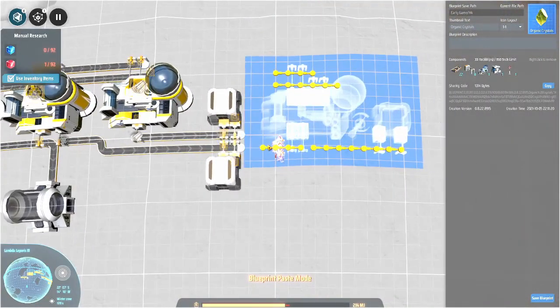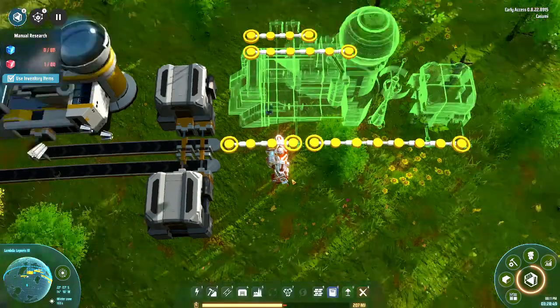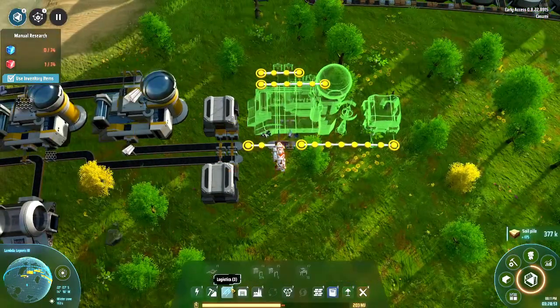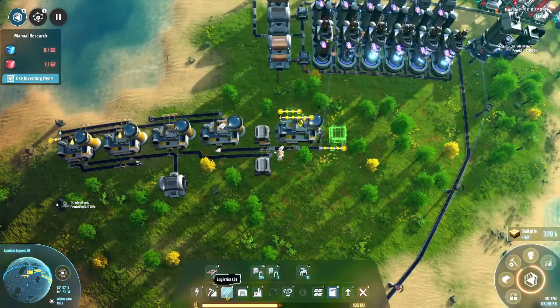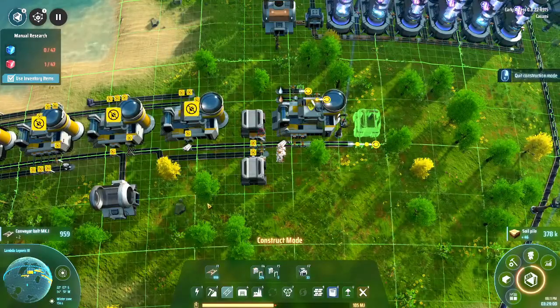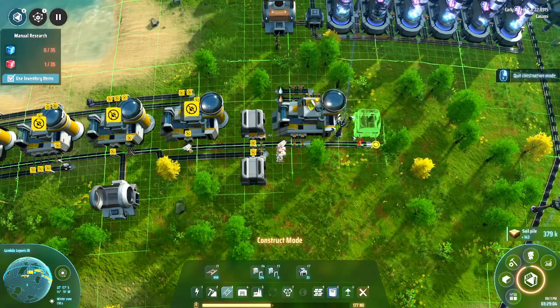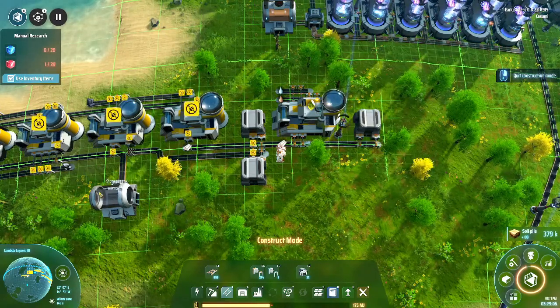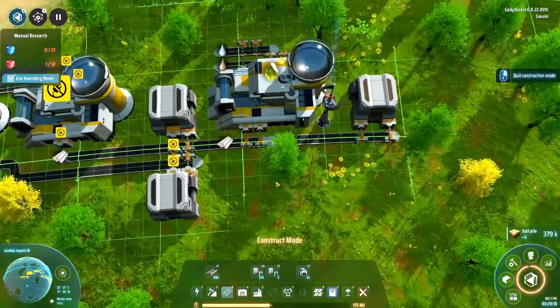The organic crystals. I put these in a separate part just because it makes sense sometimes to start this production first. For example, before you go to the other planet, you could already start this production up. You might not have the organic crystals in production yet, so by doing it like this you can easily split it up and start the production early if that's what you want to do.